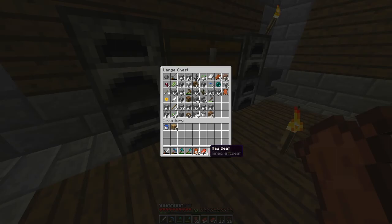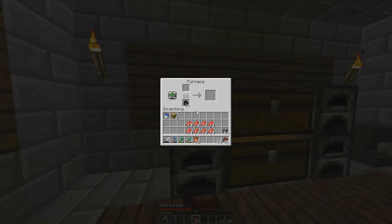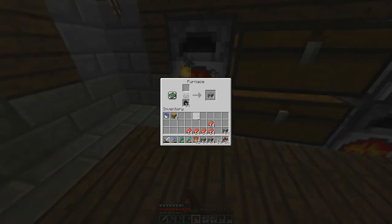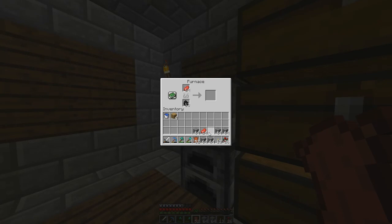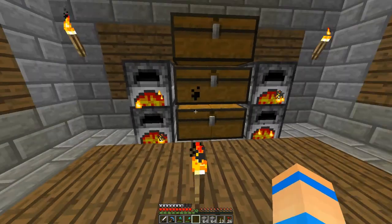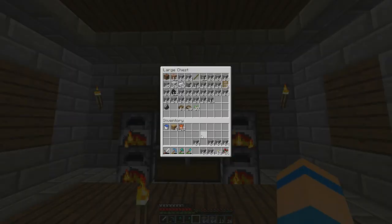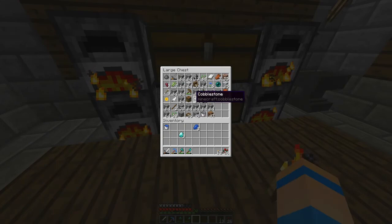I have eight furnaces now by the way, which is really nice. I'm thinking maybe we should just do signs to label the chests. I usually always do item frames, but I want my full enchantment room so I don't have to keep using the enchantment table somewhere else. Let's go enchant another pickaxe — we just hit level 30. It's like the last two sticks I have. Let's sleep really quickly so we don't go blowing anything up. Rise and shine. Let's go enchant another pickaxe, and hopefully we could get a fortune three.